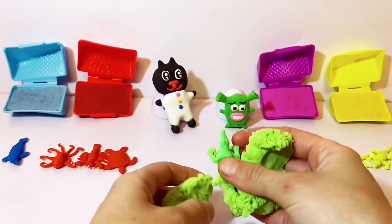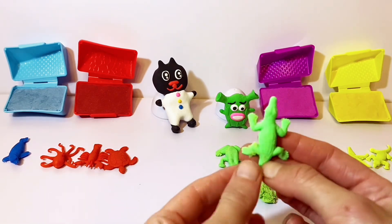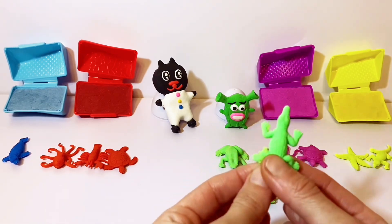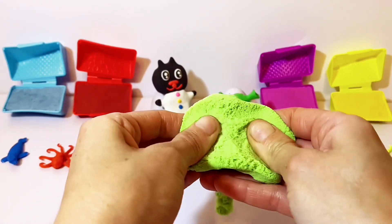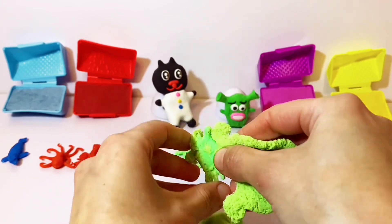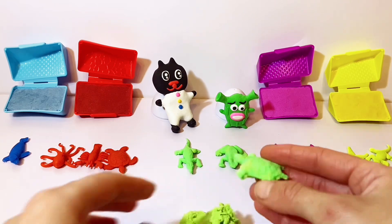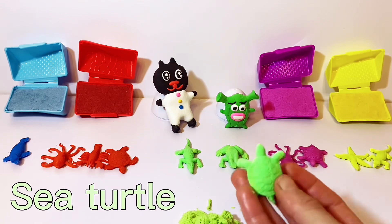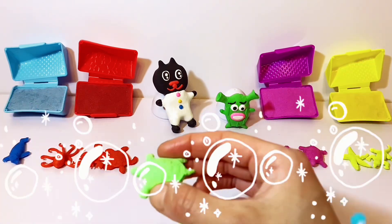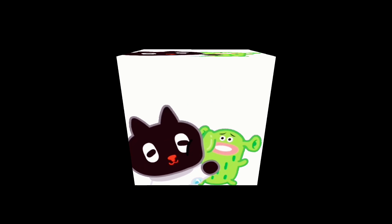Oh, look! It's a crocodile! The crocodile has four short legs! Anything else? Check it out! It's a sea turtle! We are going to swim together with the turtle! I love you! I love you, baby! Mwah, mwah, mwah!